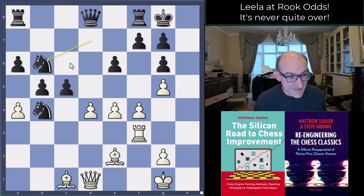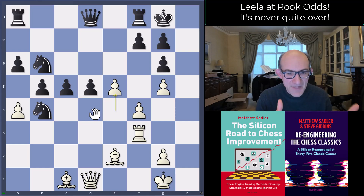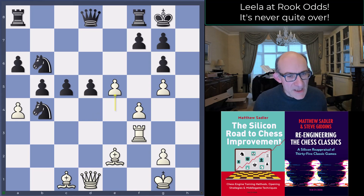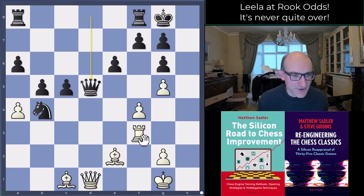Black played Knight b6 instead, which also looks decent — still threatening Queen takes d4. But it gave Lila the opportunity to keep the black pieces at bay with another sacrifice: d5 and e5, closing the center. Now Lila tries to attack on the kingside. It's still minus 5.46, so nothing has really worsened. Torch also looked at just taking on d5 to break the attacking front, which also looks very promising.